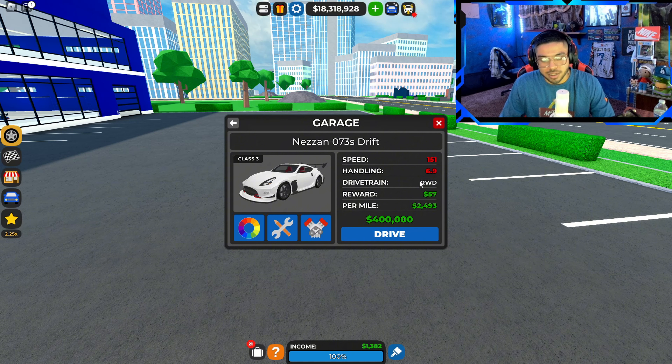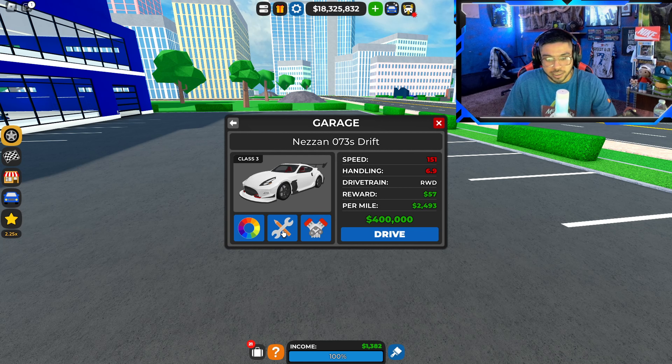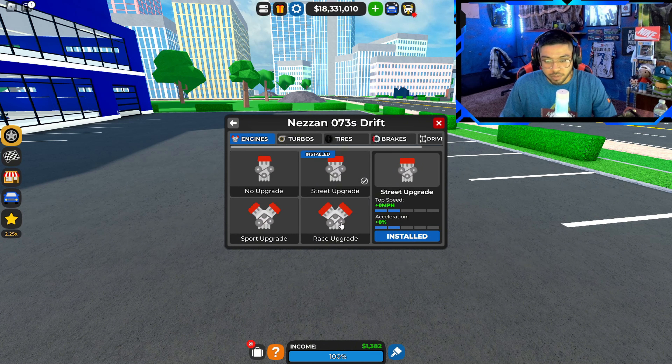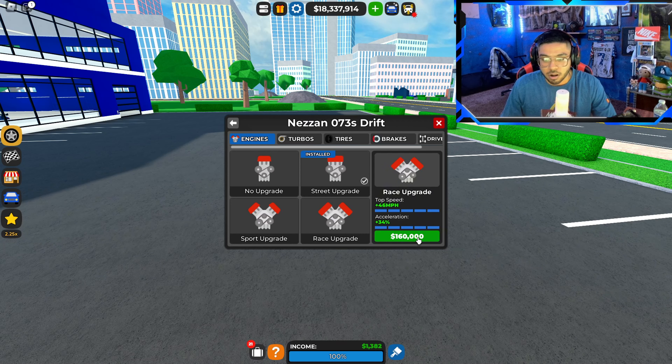We're gonna see what the difference is after all the upgrades. Remember what I said — this car felt very, very slow, but when we started doing the drifts it had pretty smooth drifting. So we're gonna see what the faster upgrades do and add honestly everything to it, upgrade to the max, including the alignment to make it drift even more — basically make it an ultimate drift car.